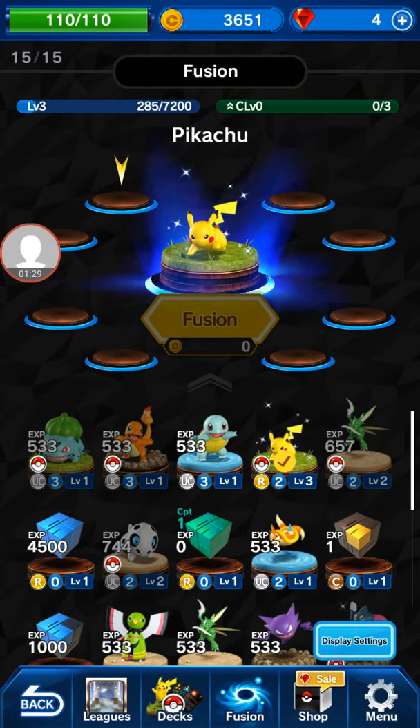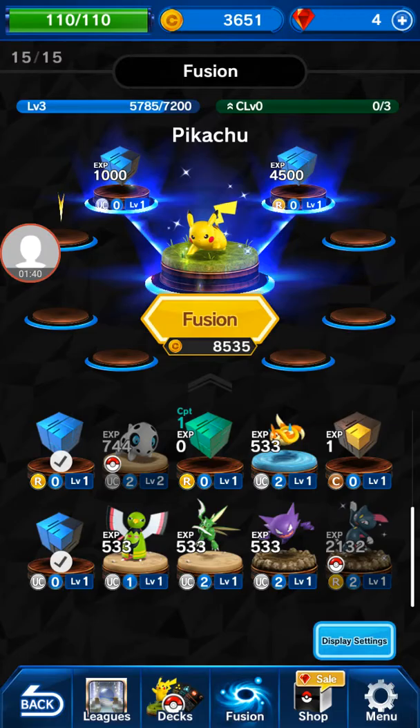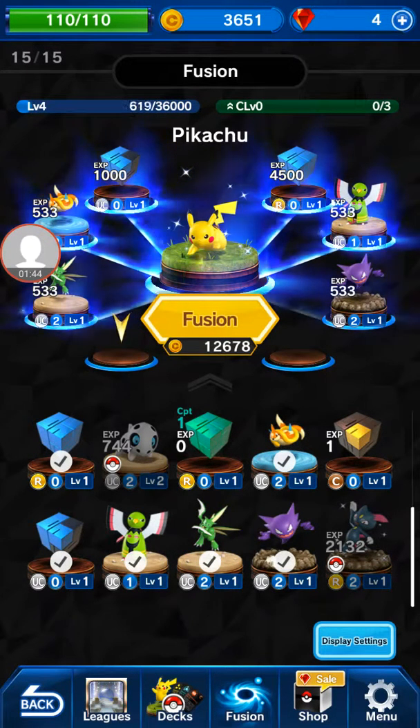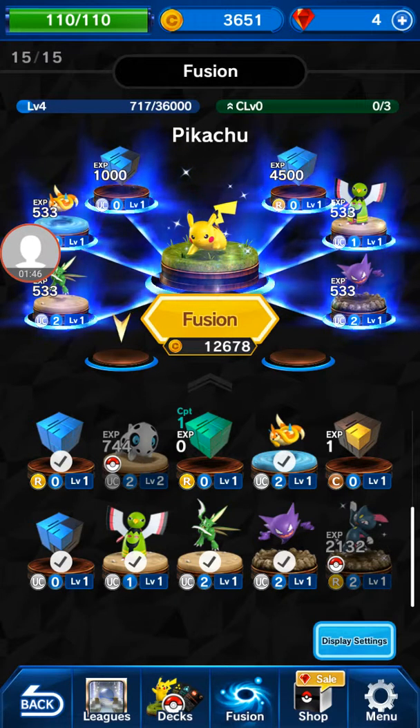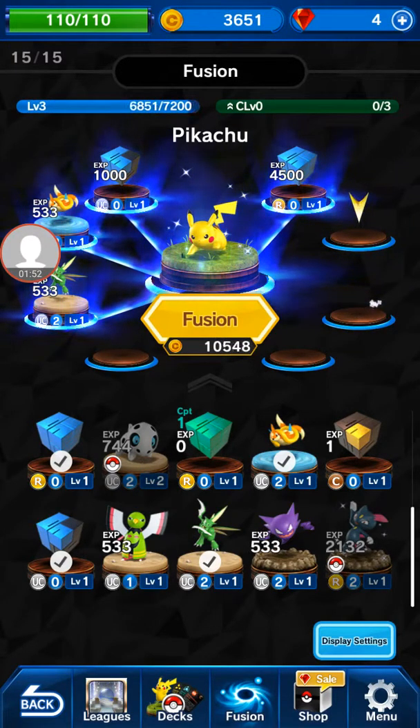So let's get on. With infusions, what you can do is pick a Pokemon — so my Pikachu — then you click this stuff and stick it on there, and then you can pay coins to upgrade that Pokemon. If I put that on there, that will be like level four and I can still add two more things.